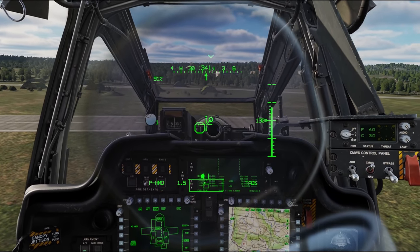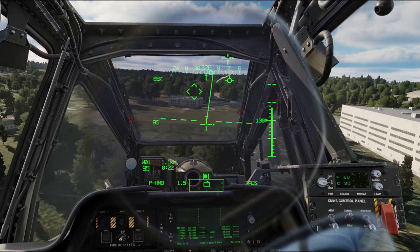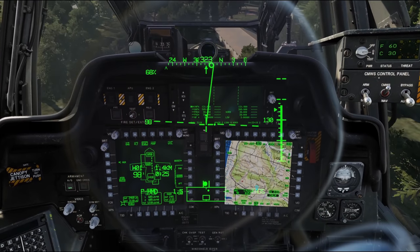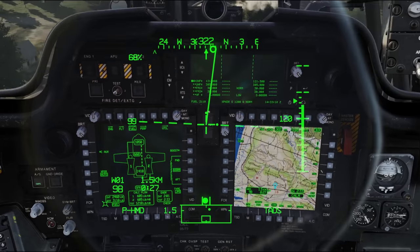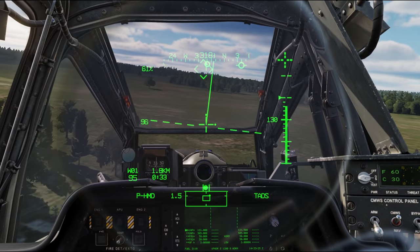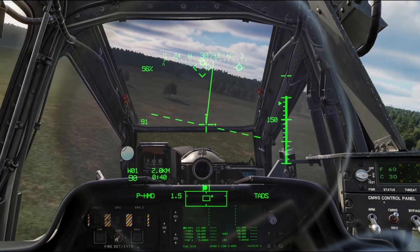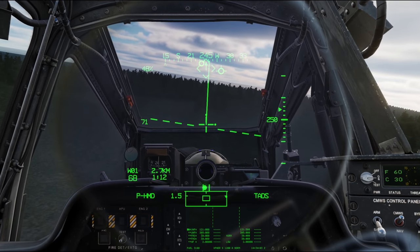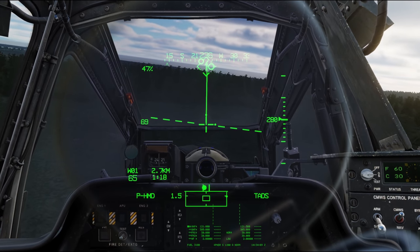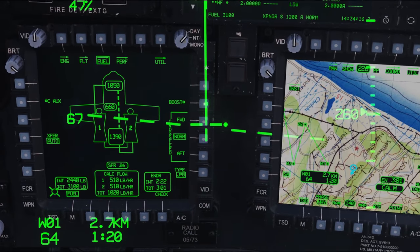Now I'm going to nose the aircraft forward and get into forward flight to see what torque we pull. Cruising at about 100 knots, we're at 68-69% torque — about the same as at a hover. Now I'll throttle back to about 60 or 70 knots. At 70 knots we're pulling between 45 and 50% torque, maintaining altitude — could even put in a little climb. Fuel flow is at 1000 pounds an hour.